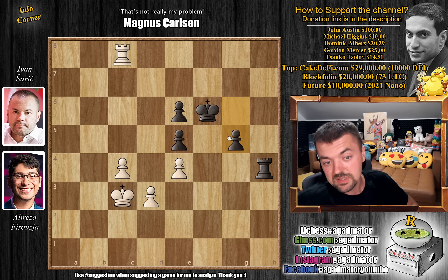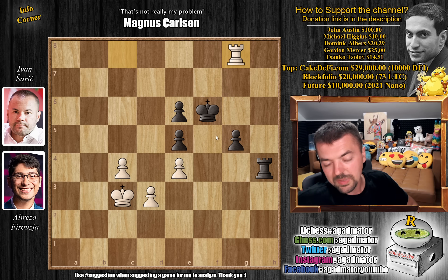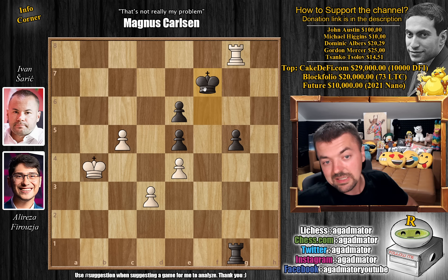We have g5 — Ivan starts pushing his passed pawn. And rook to g8 now, putting the rook behind the passed pawn. We have rook to h1 and now pawn to c5 — Alireza will also start pushing his passed pawn. Ivan wants to be able to deliver some checks from behind. Rook to g1 and we have king to b4. And now king to f7, kicking the rook away from the g-file. Rook to h8 and rook to c1, not allowing further advancement of the pawn. So king to b5, rook to c3, going after the d3 pawn.